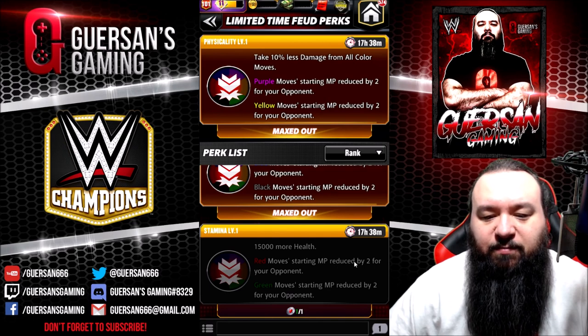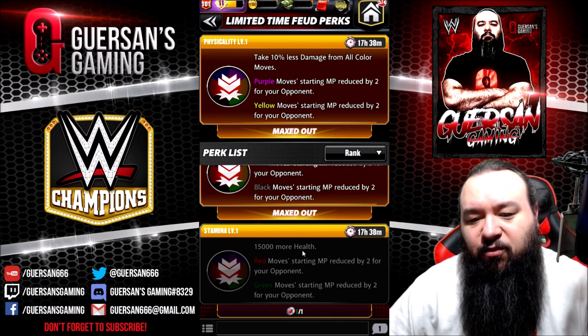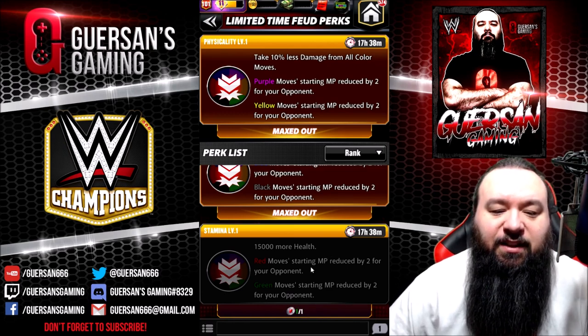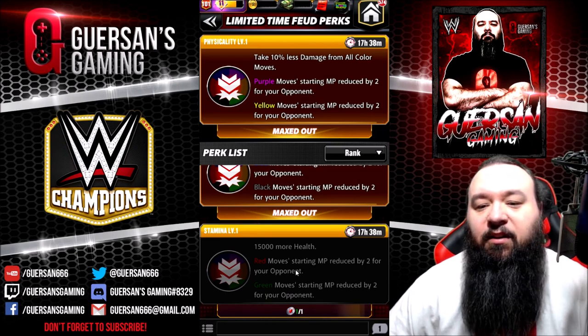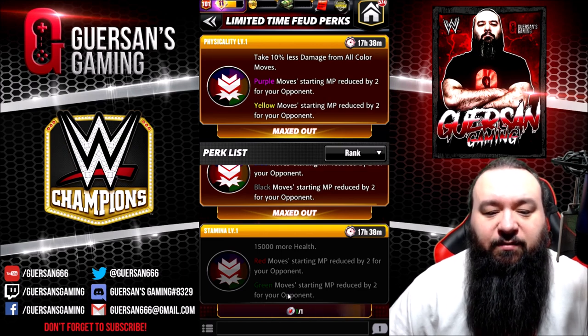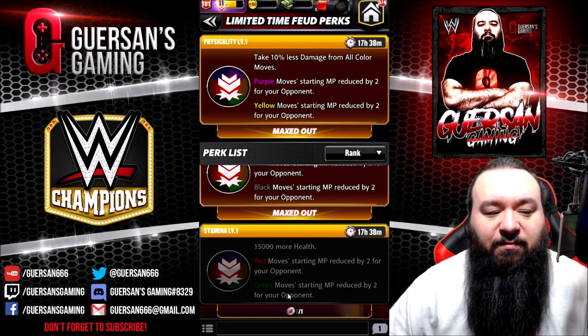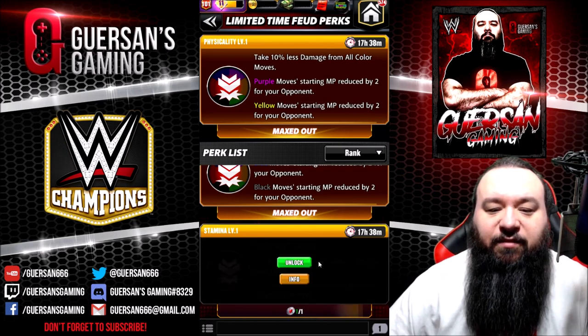Now the Stamina perk — level one: red move starting MP reduced by two, green move starting MP reduced by two, and 15,000 more health. Again, freaking useful. Red covers guys like Razor Ramon who has an early submission, and green covers guys like André. You also get Brock Lesnar and others — I could go on and on with the different guys.